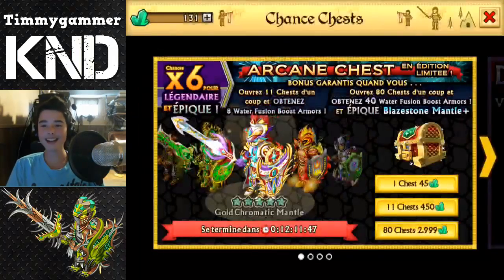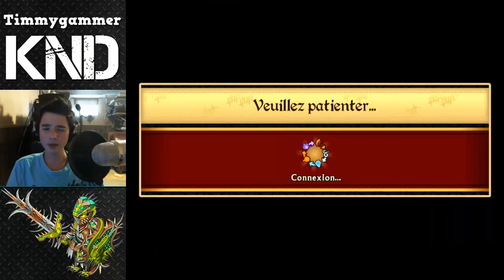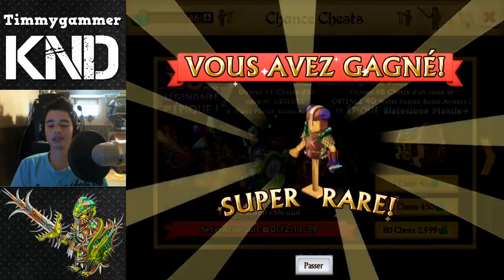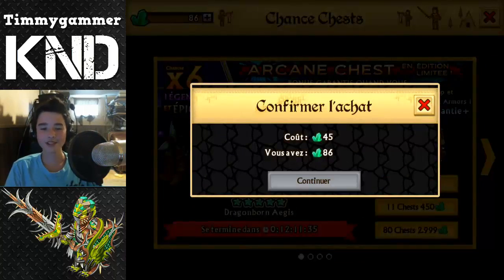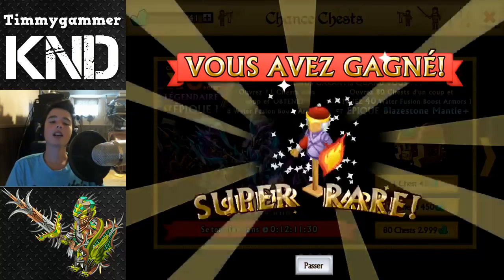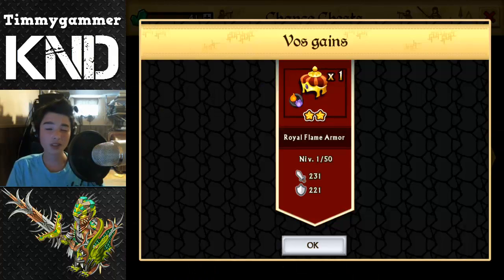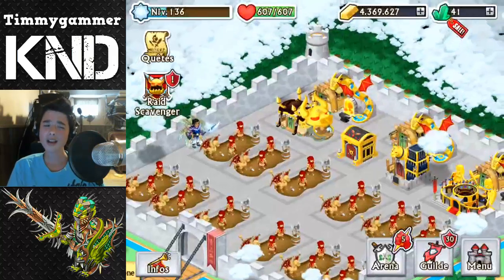This is crazy, guys. Come on, let's open one or two more — come on, a super rare, Earth Warden, come on, another epic. Super rare. I hope for something better, but at least two epics out of 24 chests — that's pretty good.